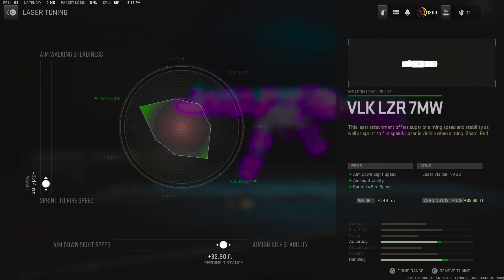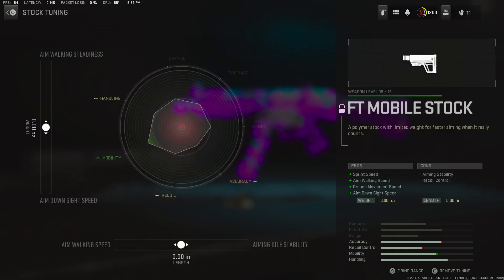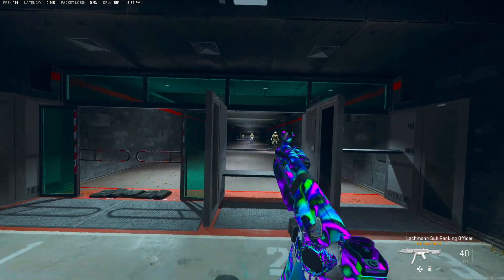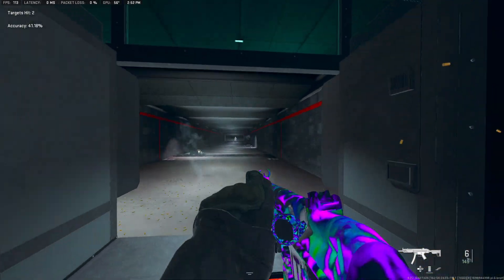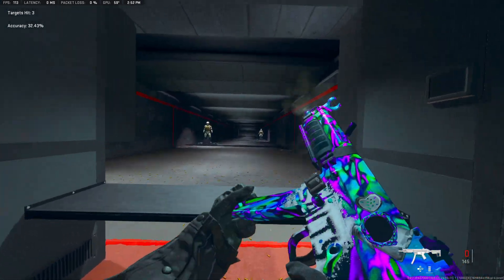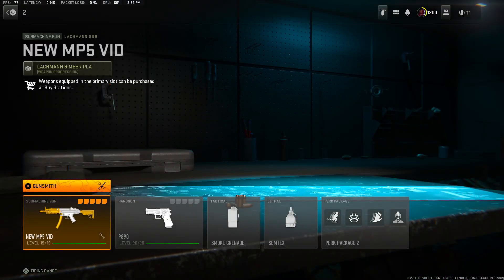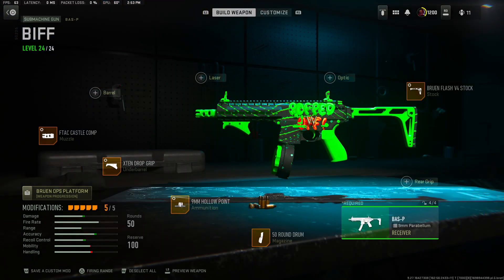For the laser we got the VLK - sprint to fire speed negative 0.44, then plus 32.90 for the aim auto stability. We got the F-TAC Mobile stock - I don't tune this for the MP5 because it shoots so straight and clean already. I just shoot and it's clean, I don't need to tune it. It is kind of crazy but it's just that smooth.